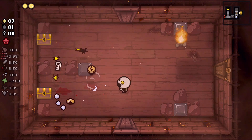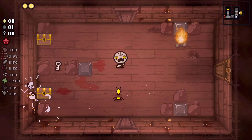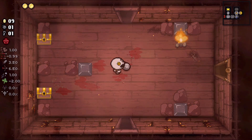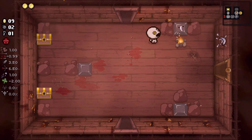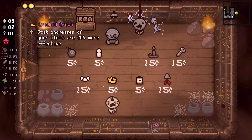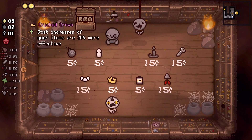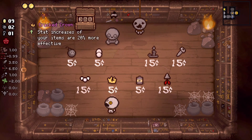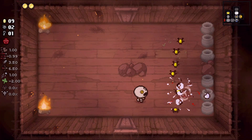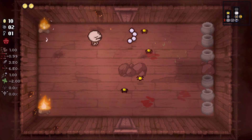Can't even get flies out of it. Couldn't even get flies. All right, so we have one key. Our shop has Black Candle in it and it's Tears off — oh, Cracked Crown. All right, so we have options here, certainly have options.